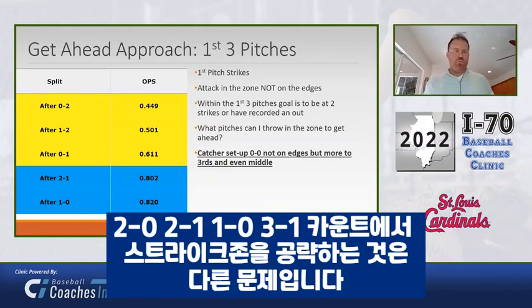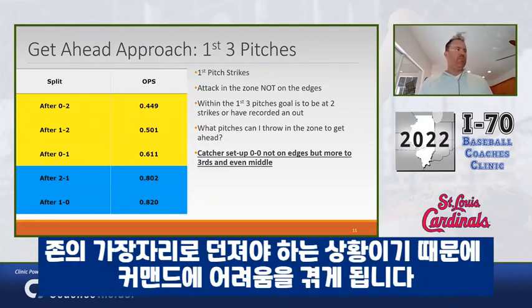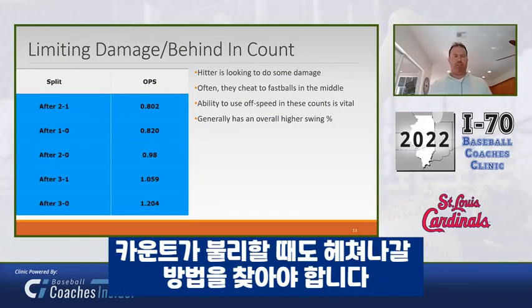Pitching 2-0, 2-1, 1-0, 3-1 — if we're doing that because we're trying to attack the zone, that's one thing. But if we're doing that because we're trying to work the edges of the zone and we're having a hard time commanding the ball and challenging hitters in the zone, we're going to find ourselves in counts where we're behind.